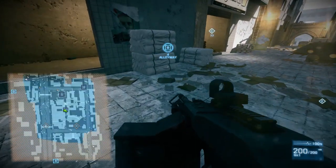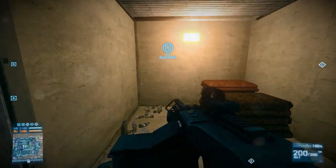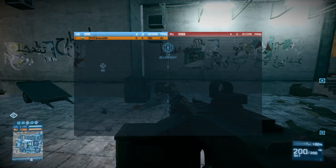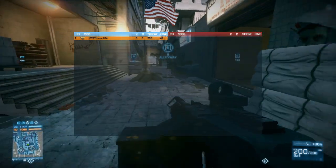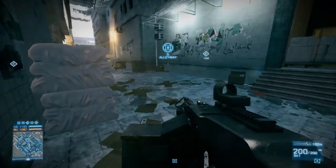You can see that in the bottom left corner there — at the start both teams had 1100 tickets, but now the Russian team is losing tickets every once in a while. And that's called a Ticket Bleed.